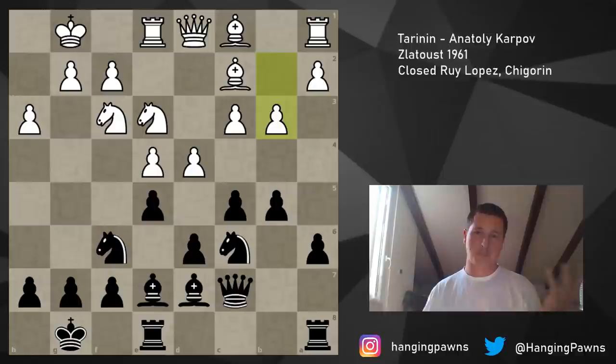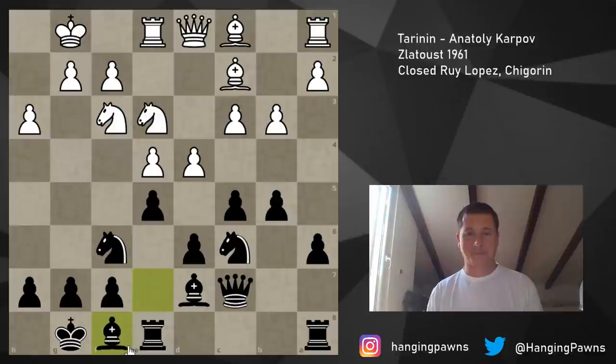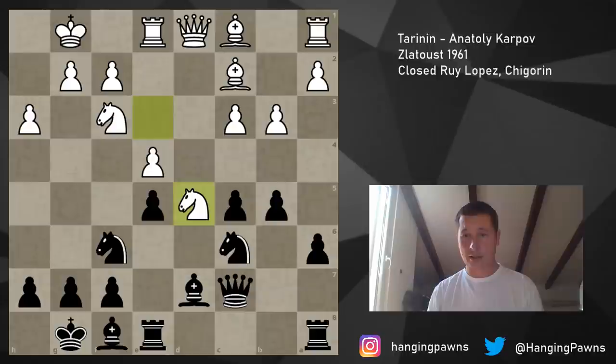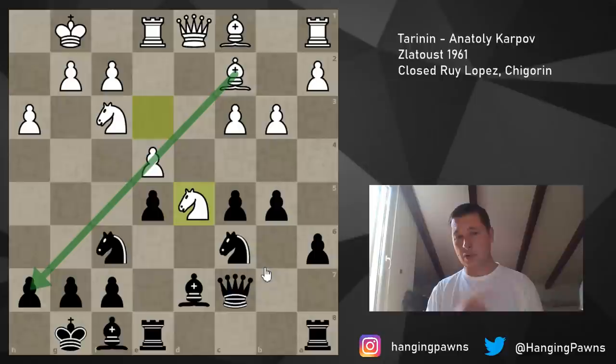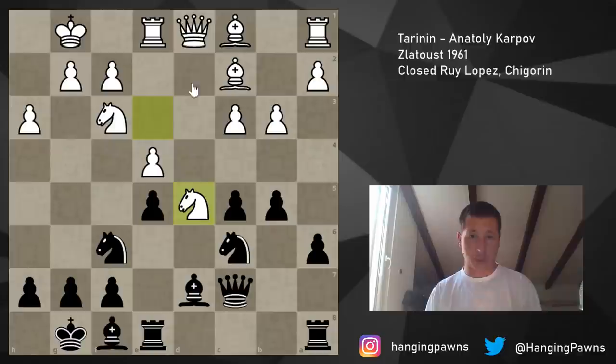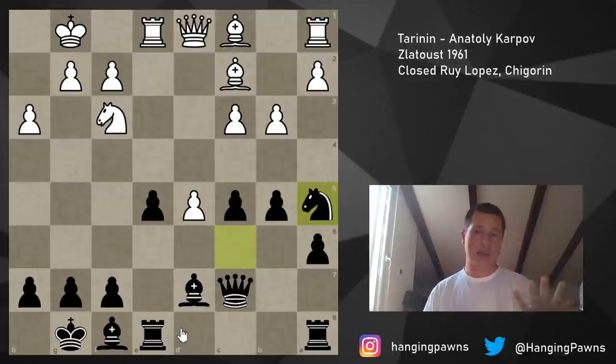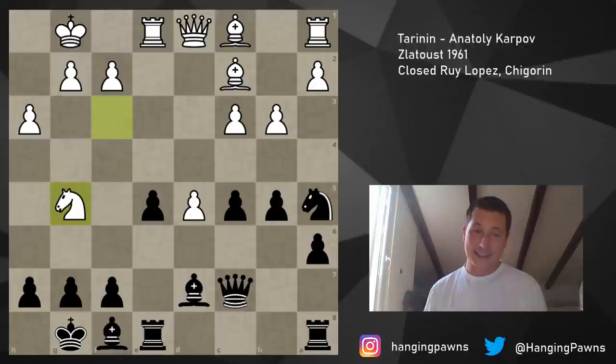Karpov doesn't see that opportunity and plays bishop f8. Now finally white cashes in on his advantage, plays dxc5, dxc5, knight d5 — and now Karpov's position is just bad. If you take the knight, which probably is the best thing to do, you open the bishop up and it becomes very hard to defend the king. So here we come to the tactical critical position. Karpov took: exd5. He played knight a5, though knight d8 was better defending f7. And now Tarinin plays knight g5 — this is the critical position. Pause the video: you have three options — pawn to h6, pawn to g6, pawn to f5.